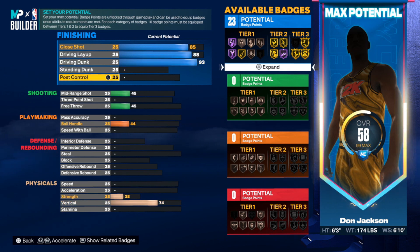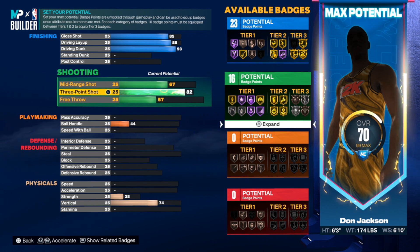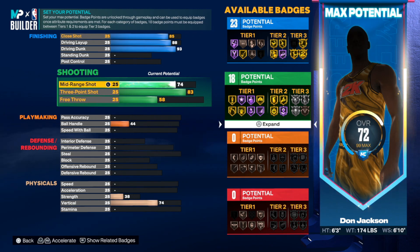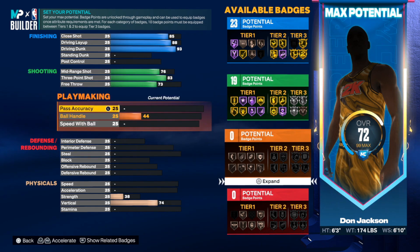We're going to slide down to the shooting. We had to make this build able to shoot just to make it more fun and playable. We're going to take the three-point shot up to an 83, and the mid-range shot up to a 76. Free throw — if you make a slashing build, don't forget free throw. Put on a free throw routine you know so you can hit them, because free throws are not as automatic as they used to be.